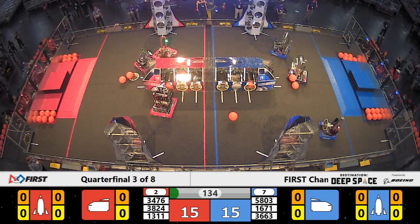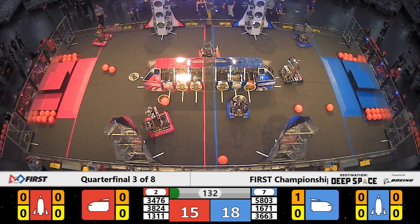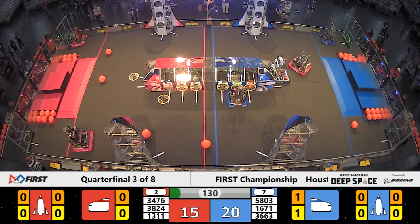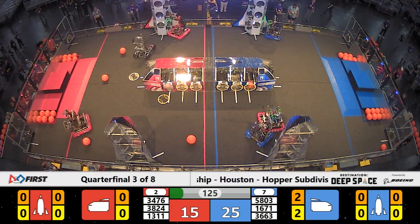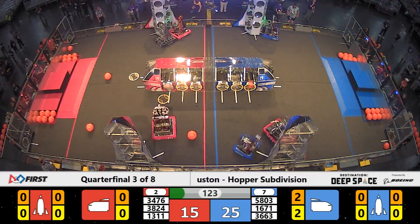The Sandstorm clears with some cargo falling free on the Blue Alliance side. Buchanan and Birdbrains have a hatch panel in their machine. They're lining up and they place the hatch panel successfully on that Blue Alliance side for two points.